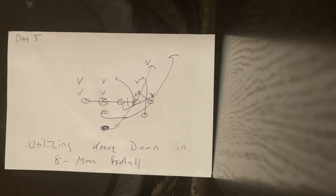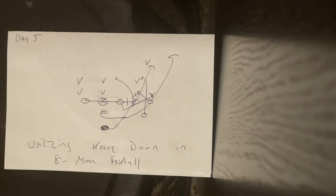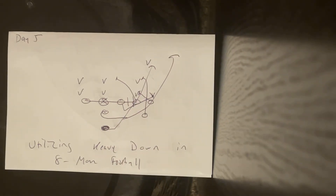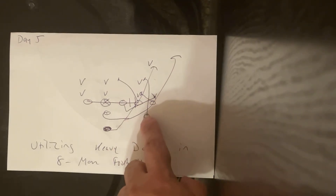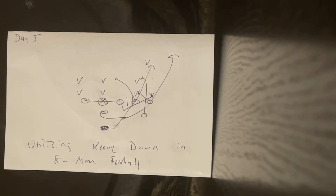What heavy is, is when you bring the guard over and put him next to the other guard on one side. If you call heavy right, the left guard comes over and aligns next to the right guard, three and a half feet away, with his inside hand down. The end is also three and a half feet away from the other guard with his inside hand down. The A-back moves and ends up in the C-gap. All linemen have three and a half foot splits, inside hand down, narrow base — narrower than shoulder width — with their tail above their head in their stance. This helps with the biomechanics needed to run this offense.